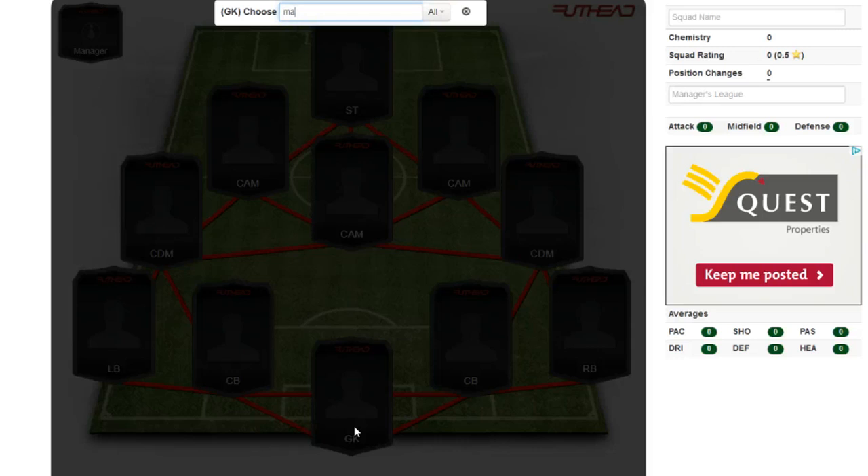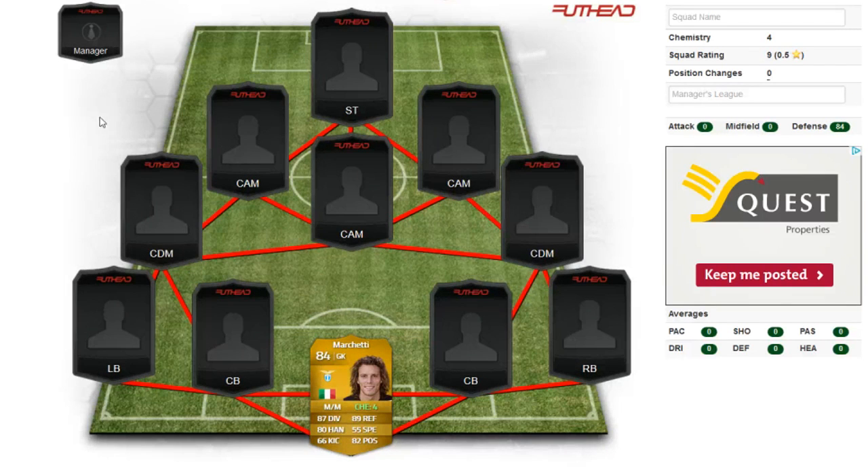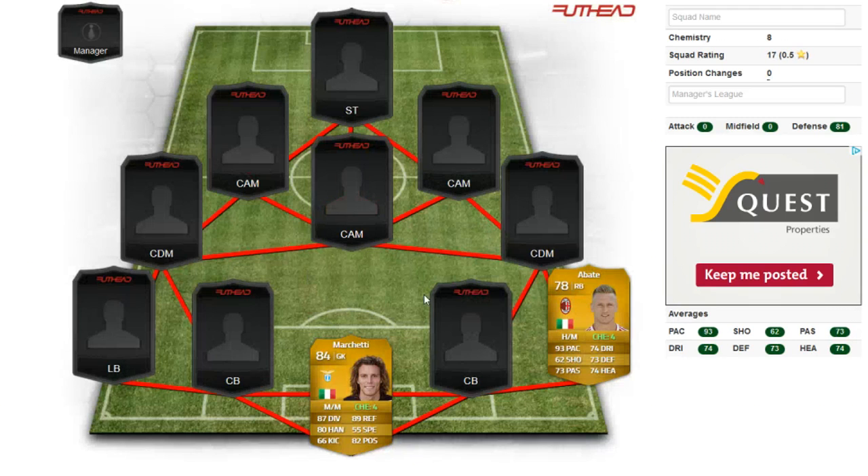At goalkeeper, we have Marchetti, the all-reliable beast. An interesting story is this guy used to be quite a low-rated goalkeeper in FIFA 12, but he's had two fantastic seasons. Last year he got upgraded to an 83, and now he's an 84. He looks like a very nice card. Moving on to the right-back, who is Abate — look at that pace, the 93 pace — and some very nice defending stats.